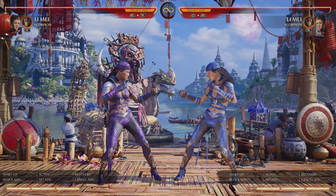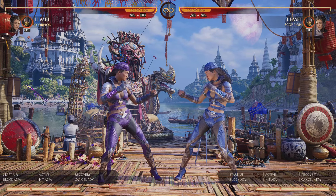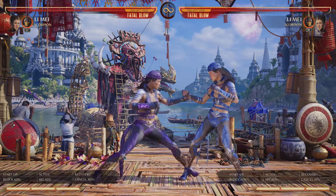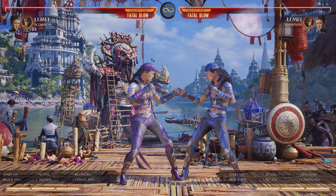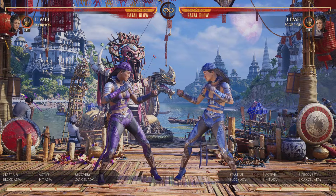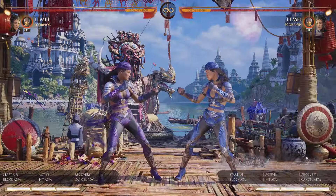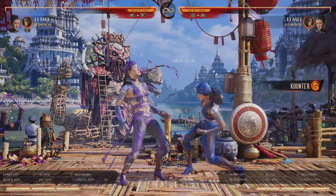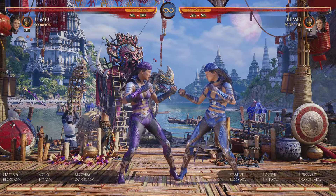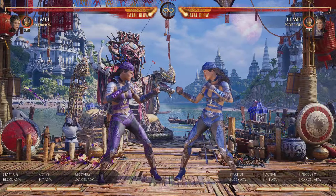Now the gaps that are full combo punishable is where this really opens up the game. So let's say you have 2-1-4 as full combo punishable. If I think my opponent is going to punish this, I'm just going to 2-1 and a fireball. Same with back 3-4 — if I think they're going to go for the punish, I'm going to back 3 and a fireball, and I'm going to win that interaction every single time.